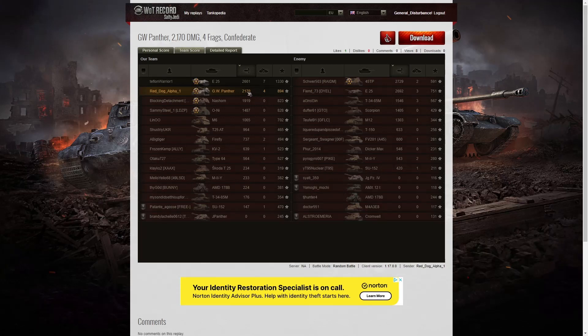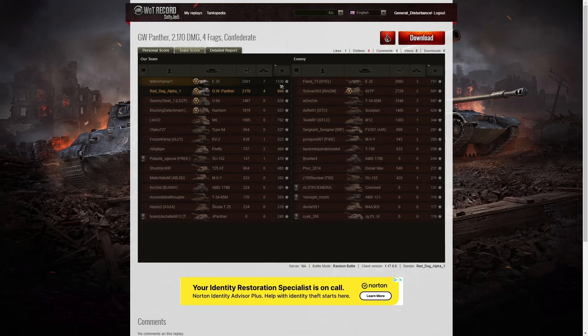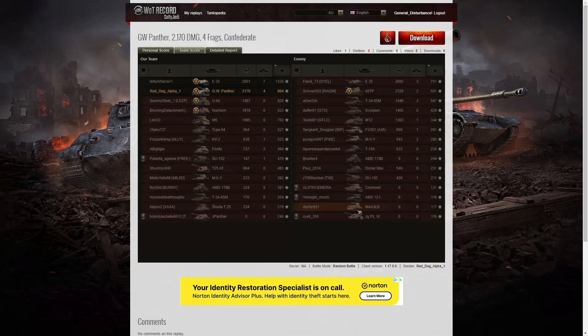Let's have a look at kills. It's the E25 with seven kills in this game — just one short of getting a Radley Waters. He could have let us get that last kill but he wanted it, and he finished the game. Second highest score is Red Dog Alpha 1 with four. Three kills went to the enemy E25 and their T-34-85M. When it came to base XP, the E25 did 1,330 with 1,458 of spotting assist — so he knew how to handle the E25 correctly. 894 went to Red Dog Alpha 1. 828 went to the Oni and 823 to the Nashorn. The Oni managed to pick up a Patrol Duty and the Nashorn also got a Confederate.